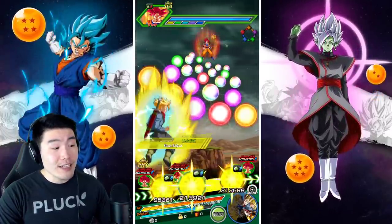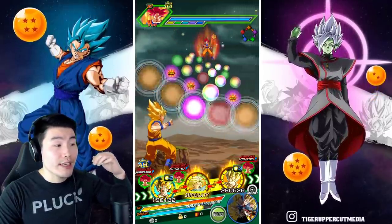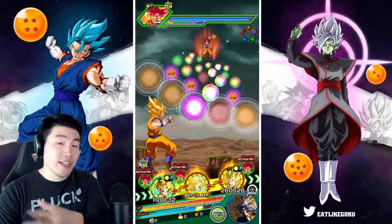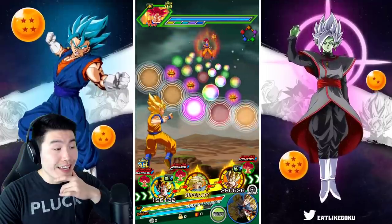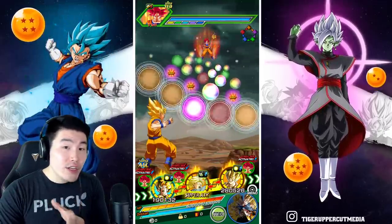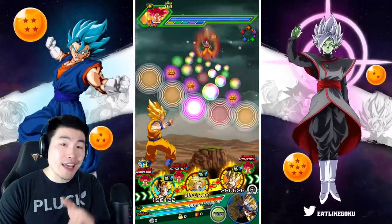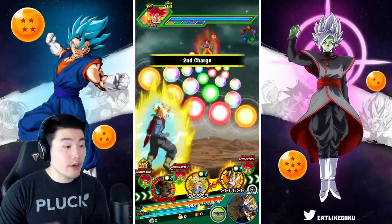I'm going to put him in the front here. I want to see how much tanking he can do against a type-advantaged opponent — Godku. We have eight orbs, which seems consistent. Full 24 Ki super again. 150k defense, so we shouldn't be taking too much damage here.